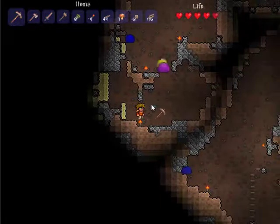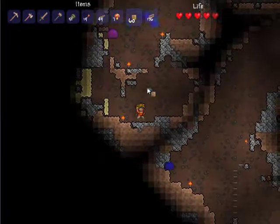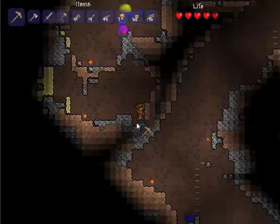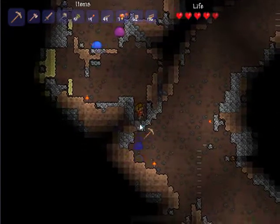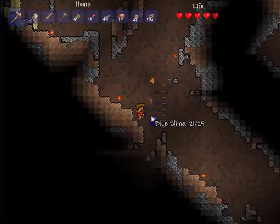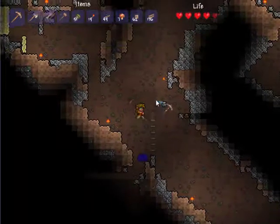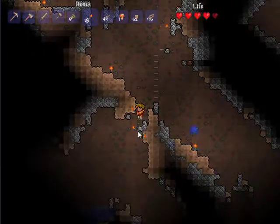We are gonna block off that passage there and just exit here. I do love that about this game too — you can just manufacture your own exits pretty easily. And that's all because it's the 2D view and you can see through walls. So there doesn't need to be a clear path. You can escape a room without just blindly tunneling — you can see, oh there's a passageway over here, I'll just dig into it.